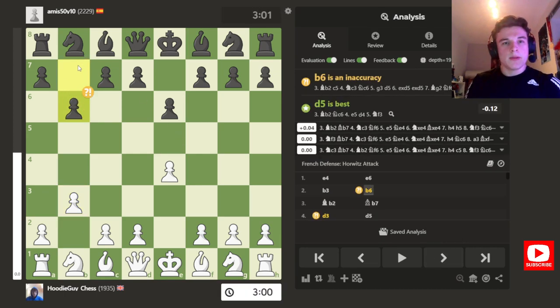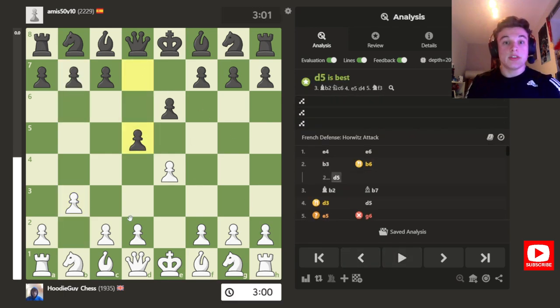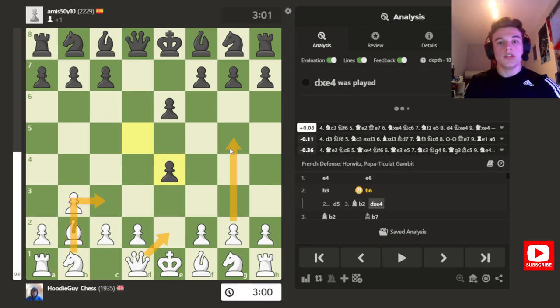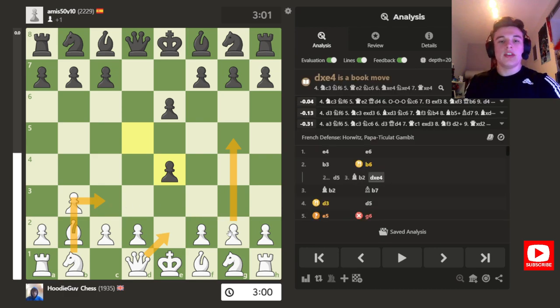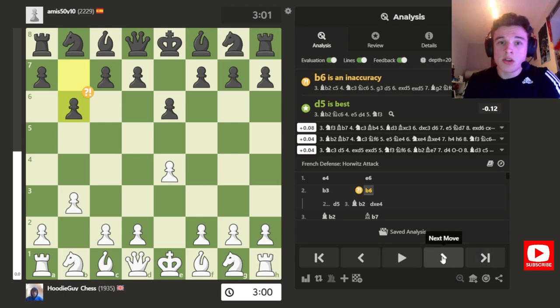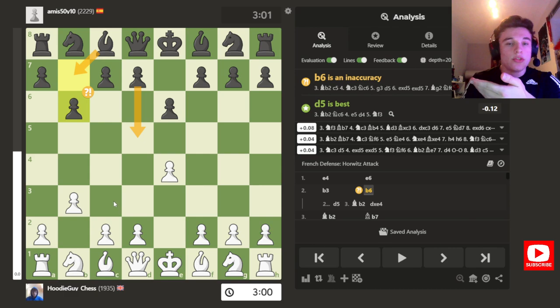My opponent mirrors me with B6. Obviously D5 is the main move, and after D5 the idea is to sacrifice this pawn and then win it back with Queen E2, Knight C3. And if a Knight comes to F6, the idea is to push the G pawn down to try and dislodge it in some variations. But my opponent goes B6, which I've never really seen before. It's interesting, but he also wants to lend support for the D5 push.